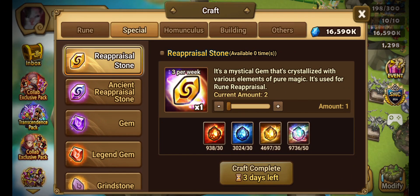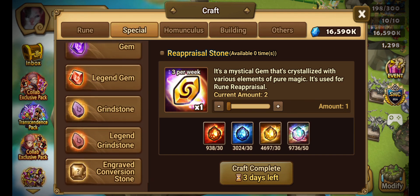Other than farming, you can get grindstones and gems as rewards — sometimes through guild content, events, or you can craft them in the crafting building. You could also get them from the world boss. But more likely than anything, you're going to get them from events, labyrinth, rift beasts, or rift raid.